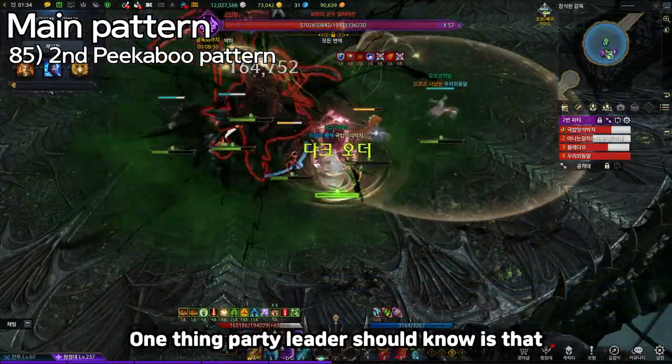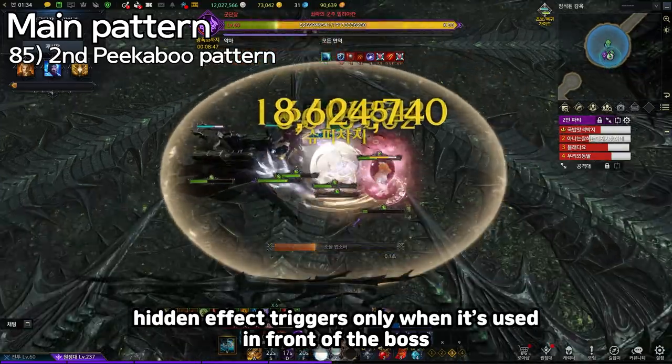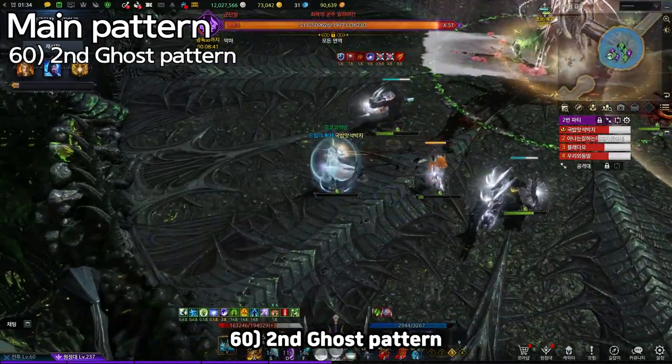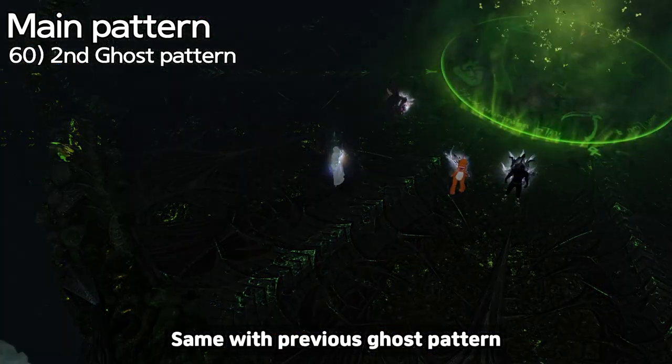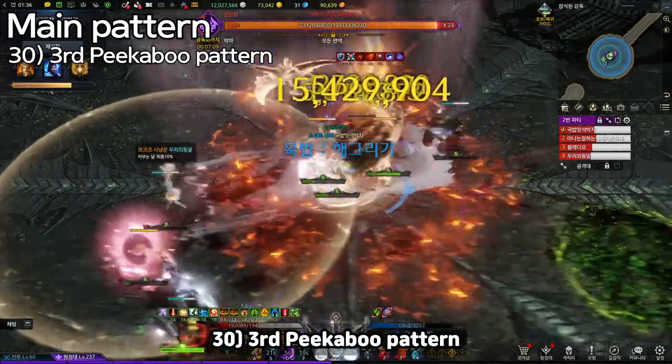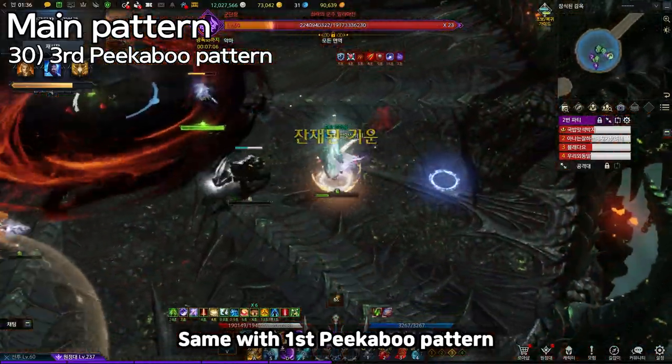One thing the party leader should know is that the hidden effect triggers only when Thyrin is used in front of the boss. 60: Second Ghost Pattern — same as the previous ghost pattern. 30: Third Peekaboo Pattern — same as the first peekaboo pattern.